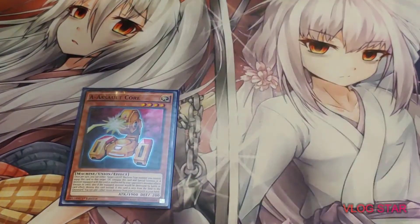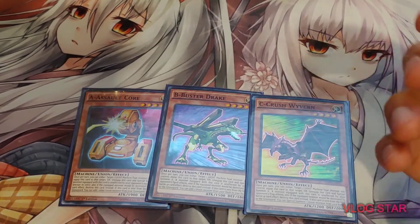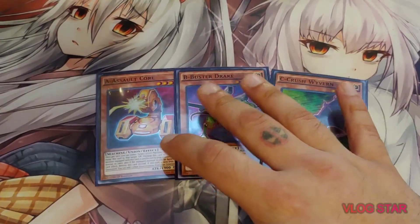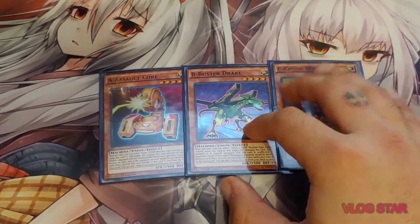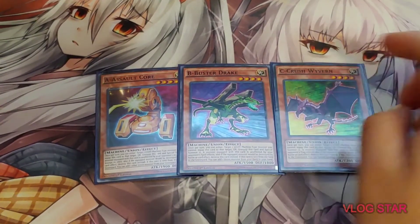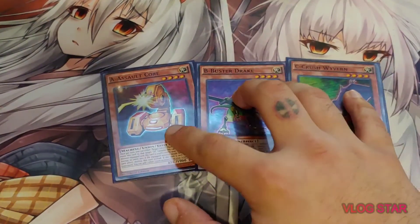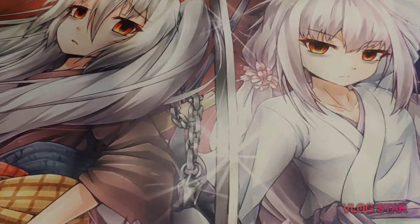An interesting tech choice: I'm running 1 A Assault Core, 1 B Buster Drake, and 1 C Crush Wyvern. You're going to be milling a bunch of cards anyway, so getting these into the Graveyard for ABC Dragon Buster is very easy and pretty free. Their effects aren't once per turn, so if you summon Drake back off of Cross Sheep after you Fusion Summon and then send him to the Grave for a Link, you get his effect to search out whatever missing pieces you need. Plus, Union Carrier can get whatever piece you're missing onto the field, then you can banish it with the other pieces in Grave for ABC Dragon Buster.